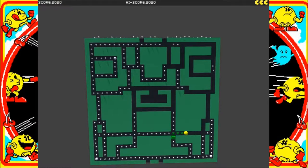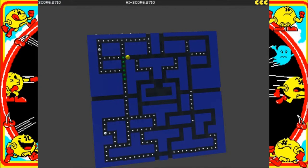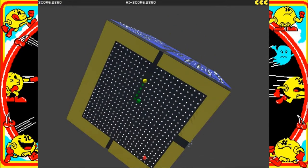You use the left mouse button to plot your path for your Pac-Man and you use the right mouse button to rotate the cube. There are some issues with this unfortunately, mainly due to the mouse control scheme. Using the mouse to move Pac-Man around isn't great.